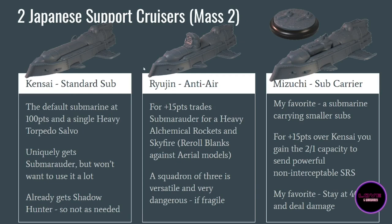Now we go to something a lot of people were anticipating: the Japanese support cruisers — basically all the Matsu submarines. These are very new and I haven't had the opportunity to play them yet, but let's talk about what they can do. First you have the Kensai, the most default submarine at exactly 100 points. It has one single heavy torpedo salvo. It gets Sub Marauder, which lets it teleport from one turn to another, but I don't think the Kensai actually wants to do that — if it teleports, it loses shooting turns and arrives at crippled capacity.